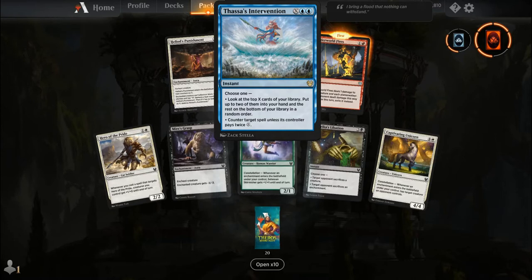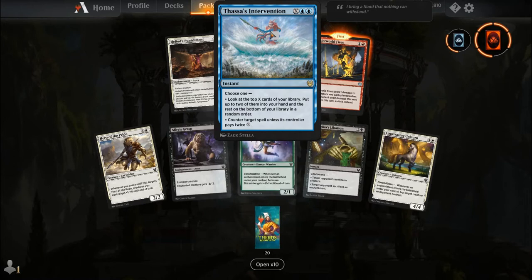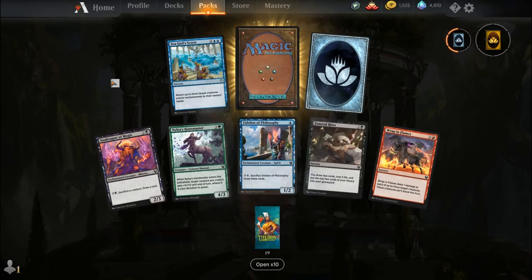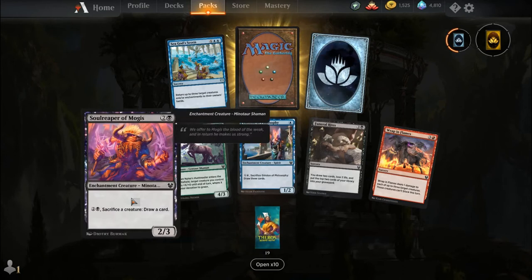I cast Thassa's Intervention for ten and did not find the card I was looking for to end the game, so I ended up losing — but hey, what are you going to do? I dug about ten cards deep, grabbed whatever was good, put them in my hand, and hopefully it brought me close to the card I was actually looking for.